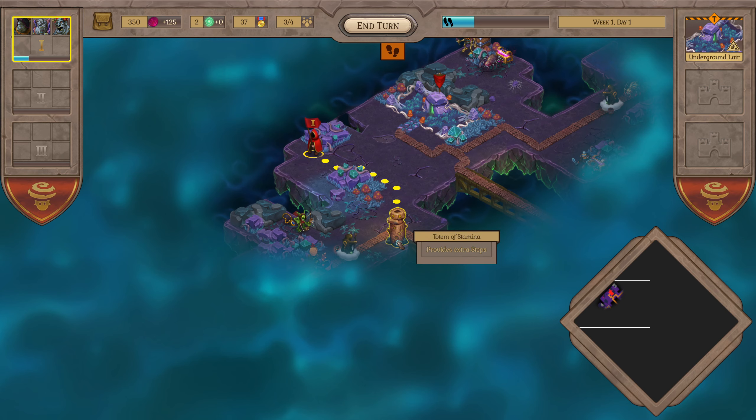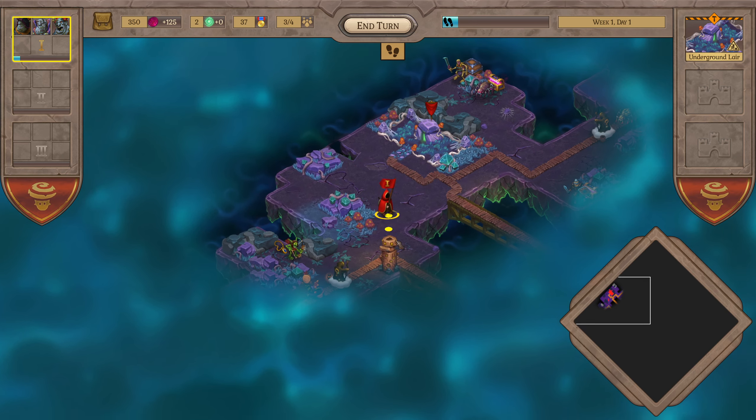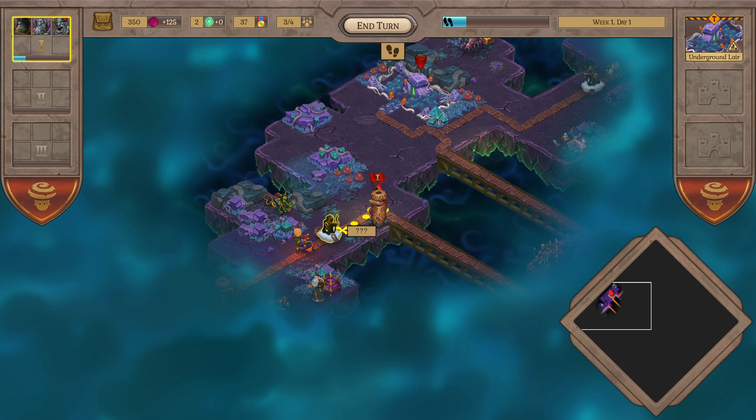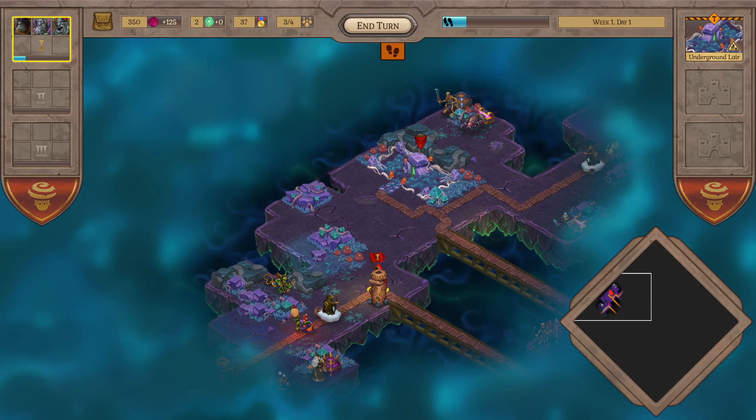Let's pop over here because there's a totem of stamina. Grabbing it: 'Clearly made of a third-rate architect' - while making fun of the totem you suddenly notice that the architect is standing nearby. Abashed, you hasten to get away as quickly as possible. Plus eight to the party steps. Yeah, there's a certain sort of humor to it which is fun.